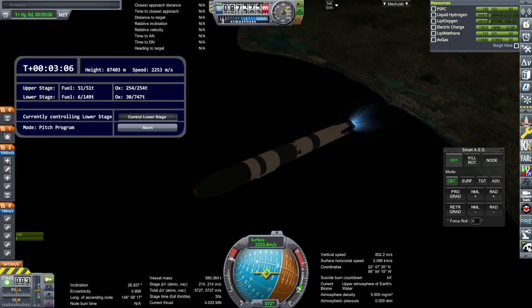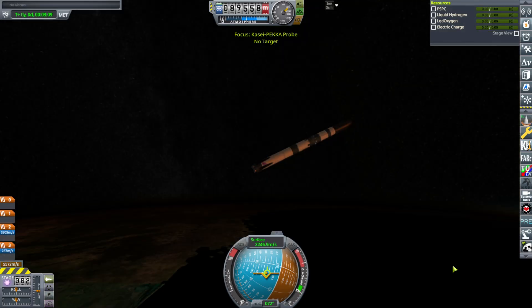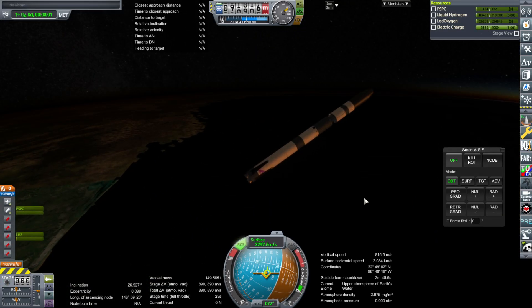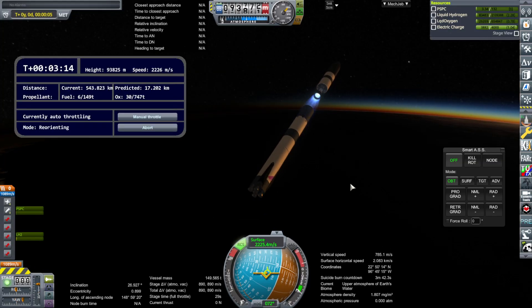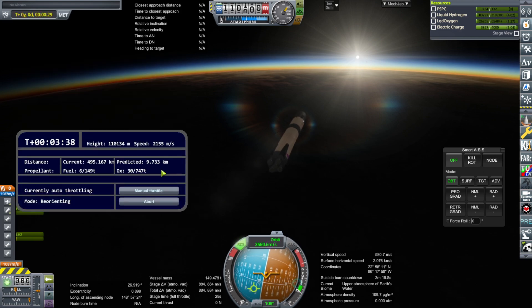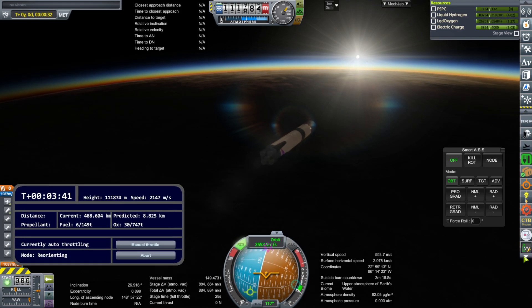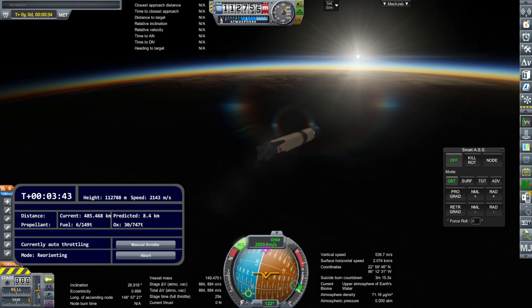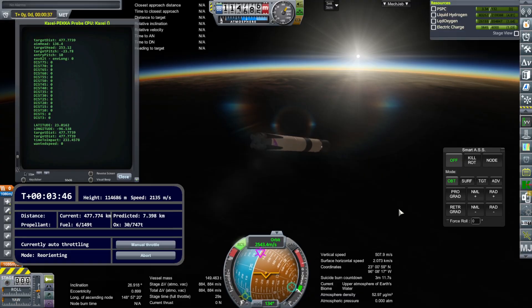The script is similar to the one P.E.K.K.A. created for Super Heavy, and works somewhat similarly. But of course Super Heavy was going back to the launch site — we are trying to use a drone ship out in the middle of the Gulf of Mexico because our payload needs to be maximized. We're currently carrying about 90 tons to low Earth orbit. Without reusability, this rocket can do 95 tons to LEO, so we're not saving that much for the whole recovery.